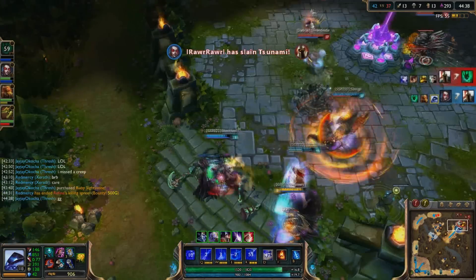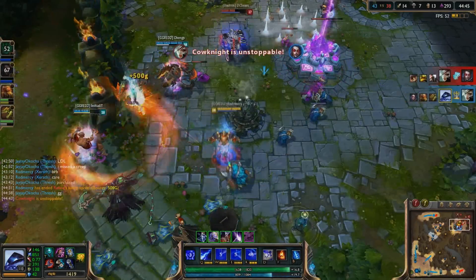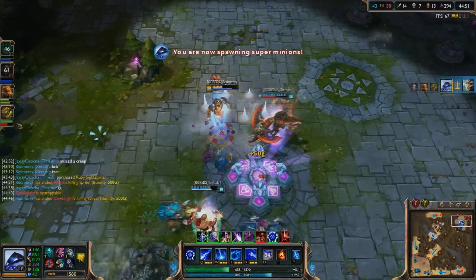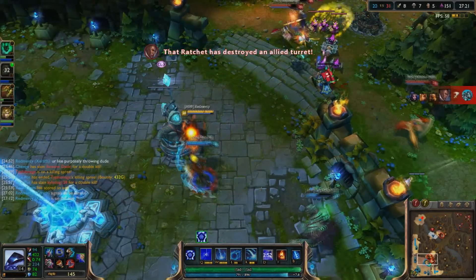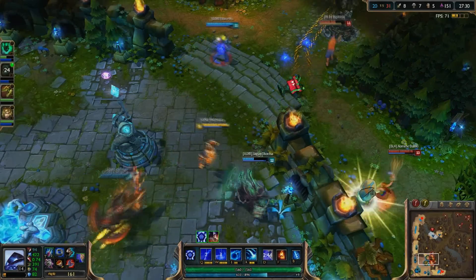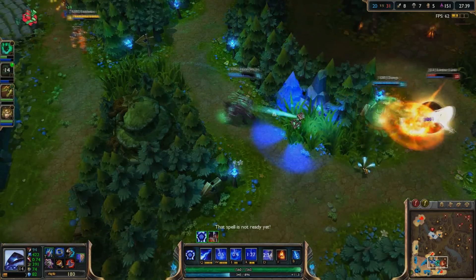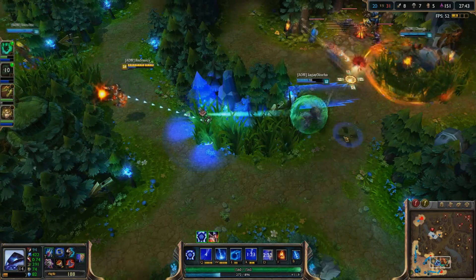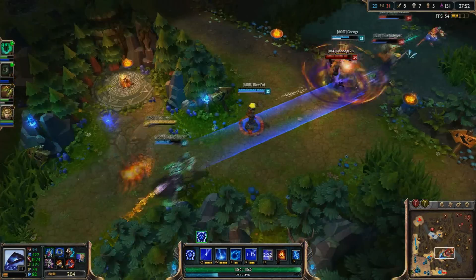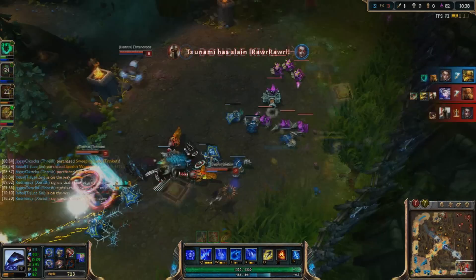His ultimate is honestly somewhat anticlimactic, especially compared to how good his Q and W are. It's way too easy to dodge and one shot doesn't deal that much damage. The ultimate is completely reliant on hitting all three or at least two shots. My tip: don't try to land it on opponents running free — it's too hard to predict and you'll likely miss most shots. However, if you have to because you're trying to pick off a low HP person running away, don't hesitate — instantly fire all three shots right away making it as hard to dodge as possible. Don't fire, wait three seconds, then fire again. Throw it all right away; this should increase your chances of hitting at least two of the three.